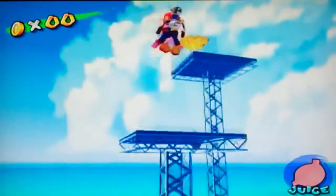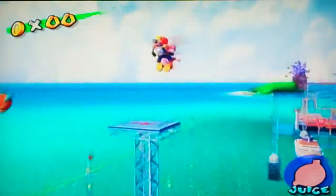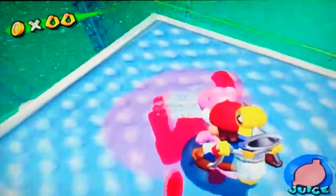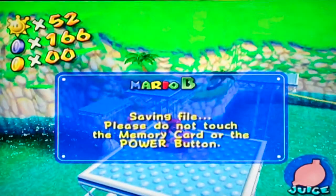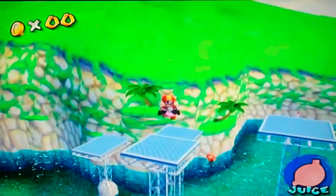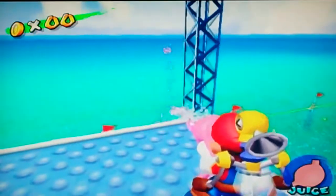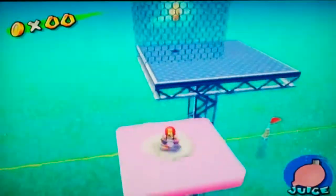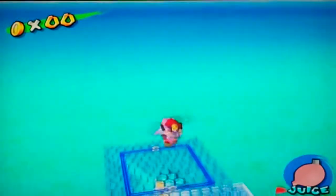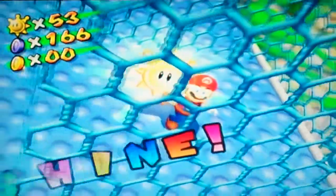Some platforms you can just spin-jump to — get this M. Some platforms you can just spin-jump. Let's get Yoshi in here. I suppose this is one way. At least I got it. And I found a couple more blue coins that I need.